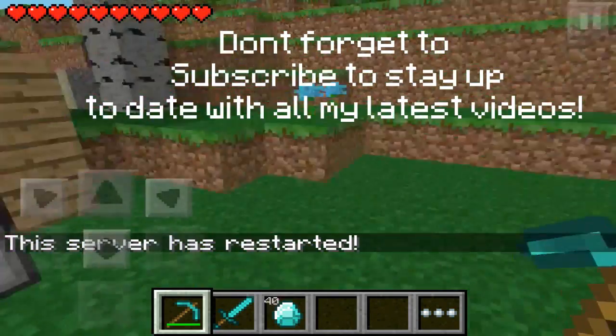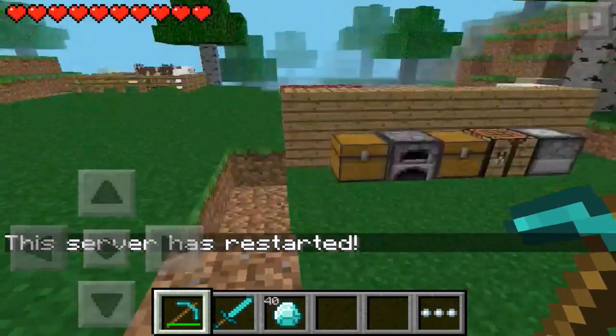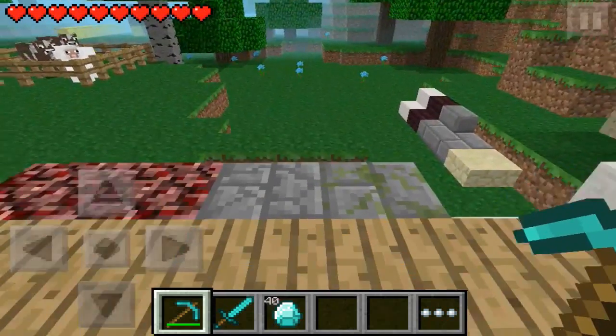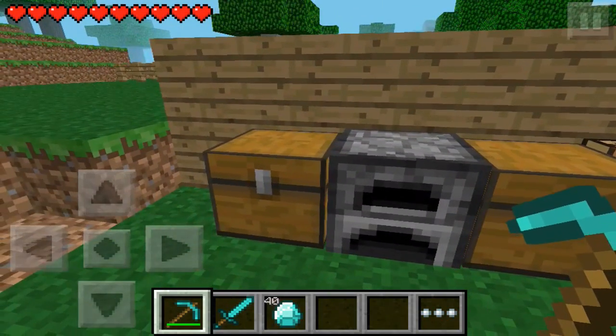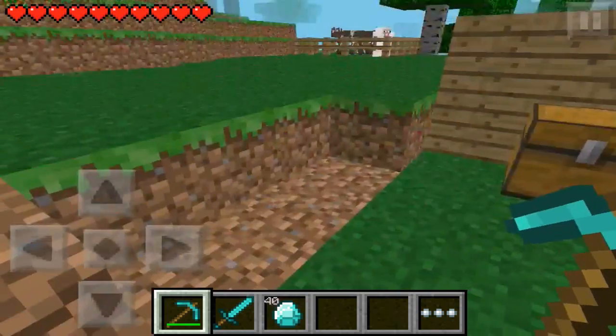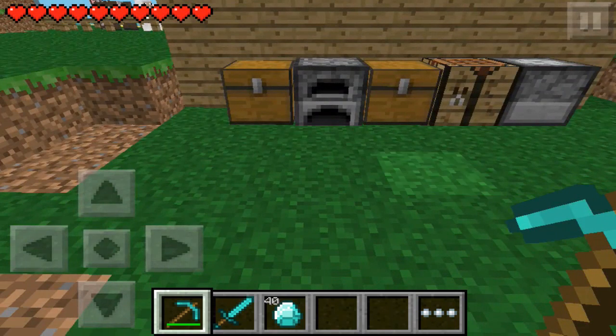Hey guys, this is Callum here and I am bringing you guys Minecraft Pocket Edition 0.6.0. Yes, the update is finally out and I've had a little bit of time to play around with it, and it is really awesome. There's a load of new features, so I'm going to try and go through them all. If I do forget one, let me know in the comments and I can do a separate video on it. I have a list here and the first one I'm going to look at is signs.